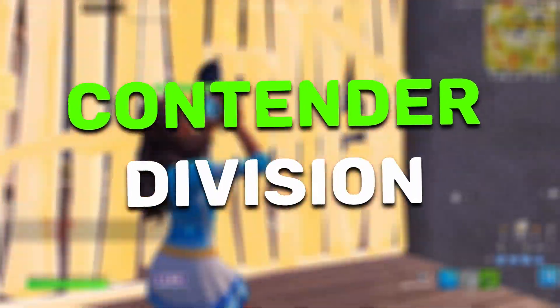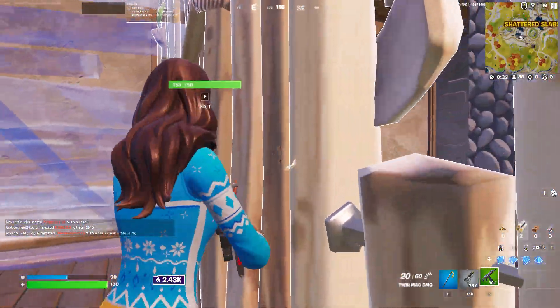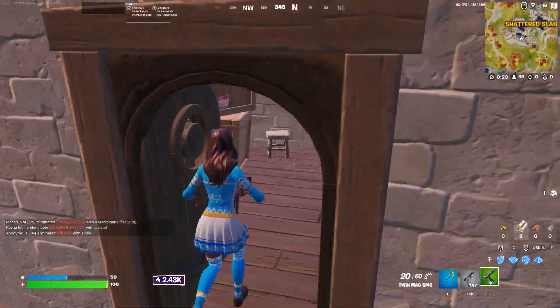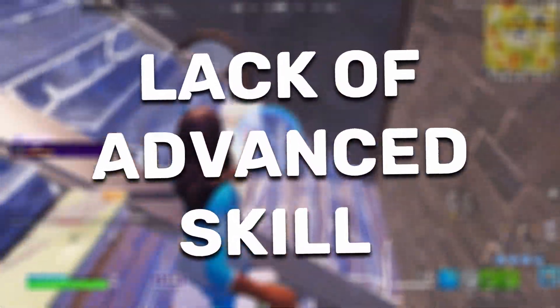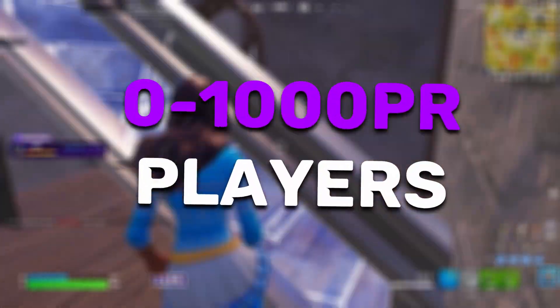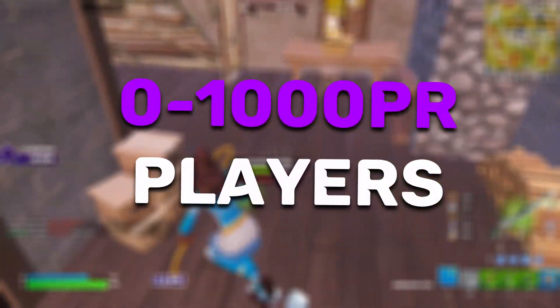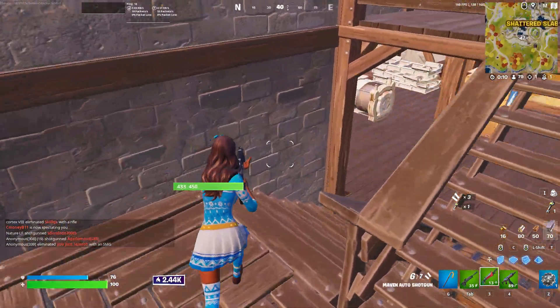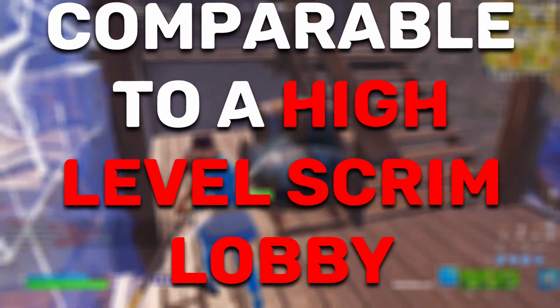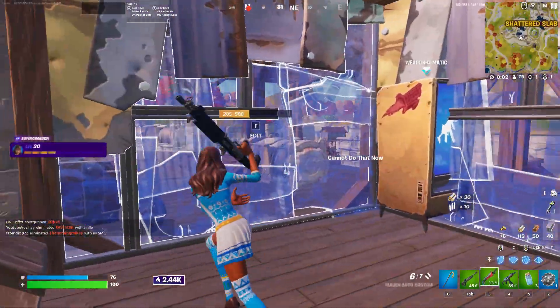Let's begin with Contender, which is the lowest division and has the largest number of players. Contender Division is a place where you need to be pretty good to actually qualify for this tournament. Players here are good but lack a lot of advanced skill, so this is where people are likely to be if they're just starting to take comp seriously but are still a good player. You can expect people with around 0 to 1,000 PR to be here. A lot of pro players will treat it like a cash cup.